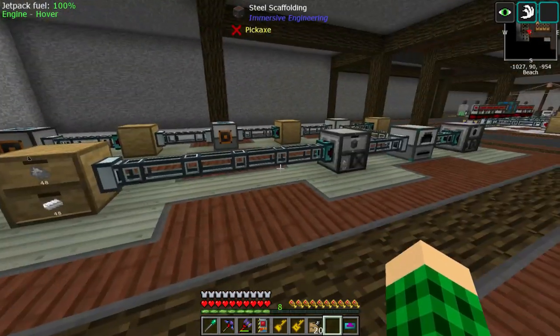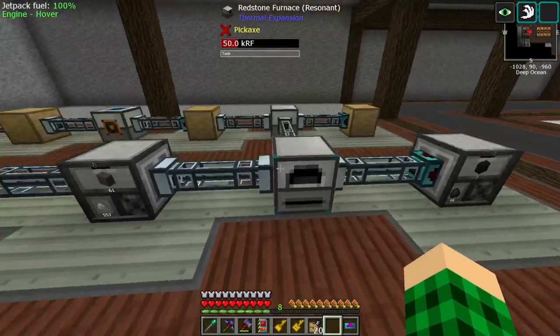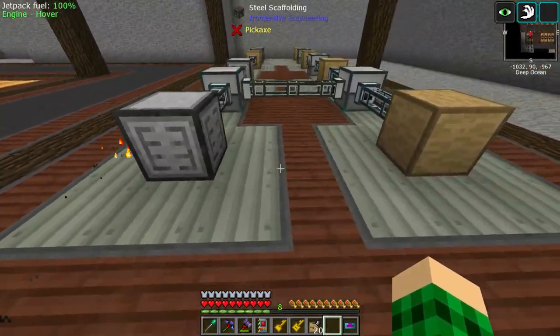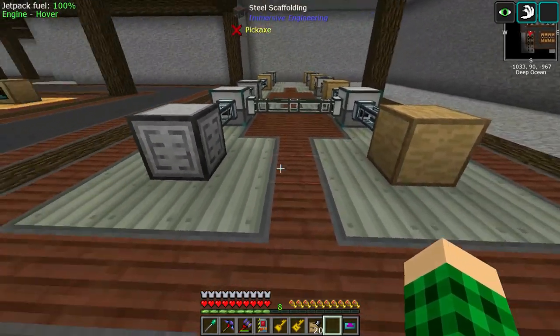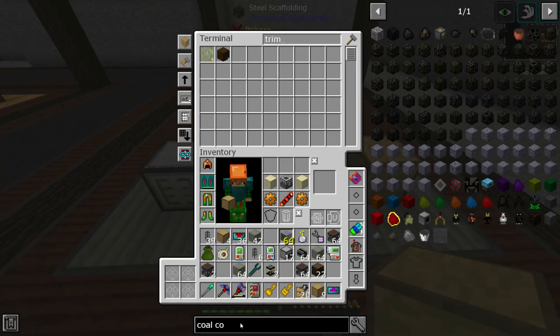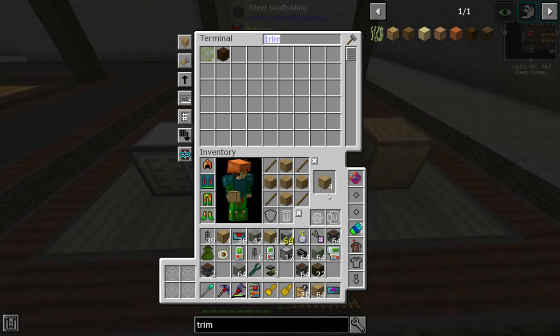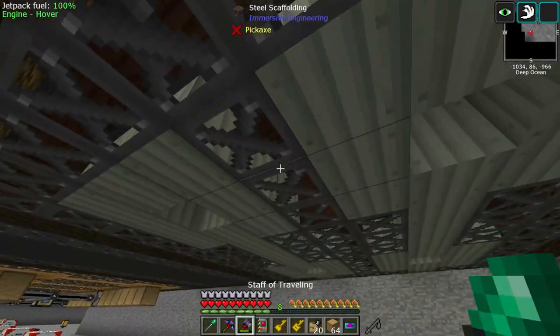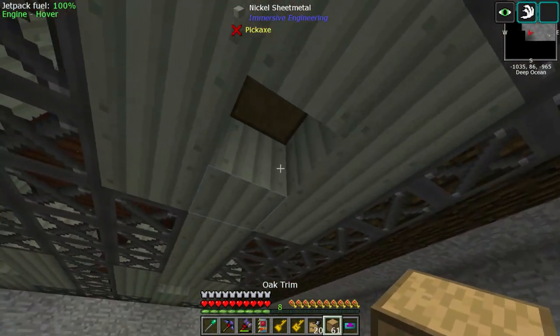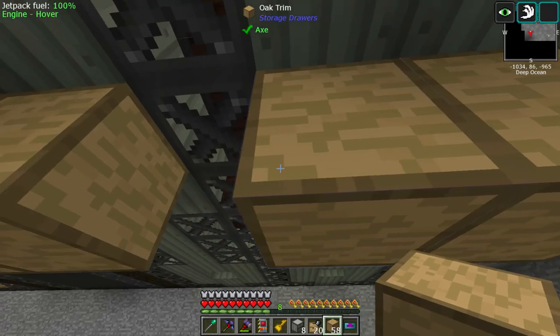Since we're using coal coke for steel, I assume it's just going to get used up as it gets made because this furnace is rather slow. The only things we need on a drawer controller are these two on export. So let's grab some trim and make some more. And then a drawer controller here.